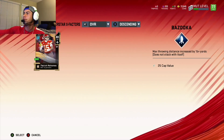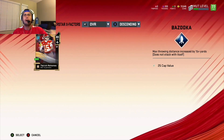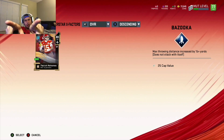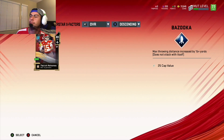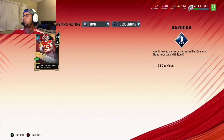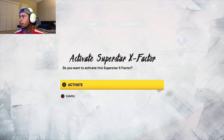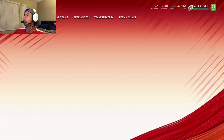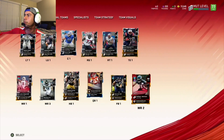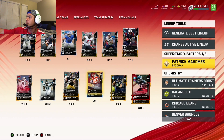Now I've got my bazooka cannon ready with Patrick Mahomes — max throwing distance increased by 15-plus yards. You can go through and check out the different superstar abilities. We went to lineup tools, clicked on them, got in there, clicked again to actually activate it. Now it shows Patrick Mahomes activated with the bazooka ability and it says one of three, meaning I can have three on offense.